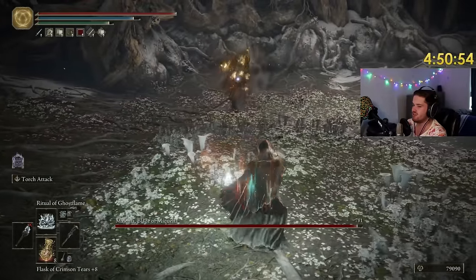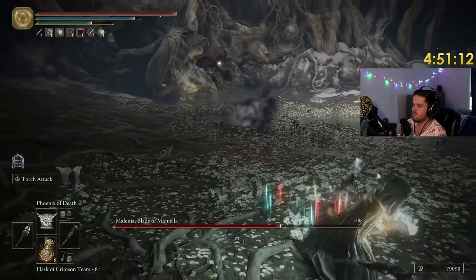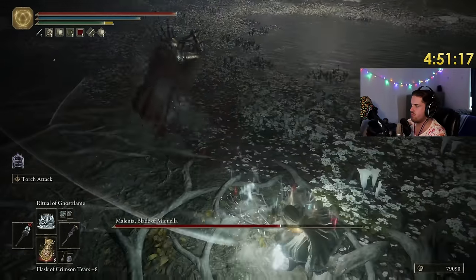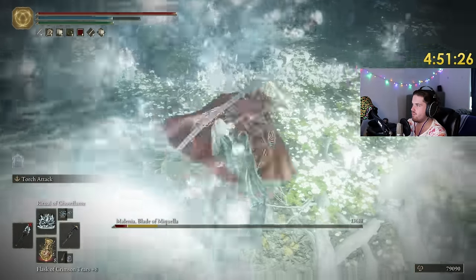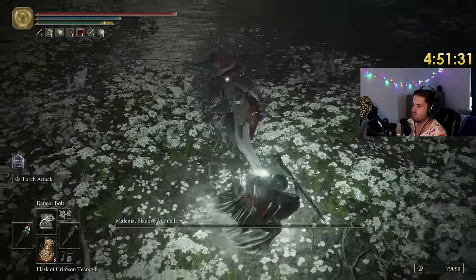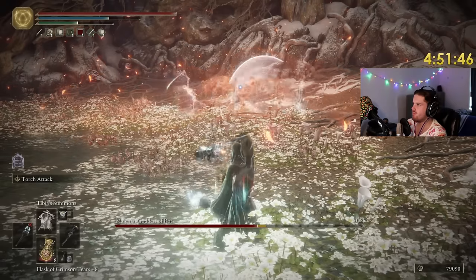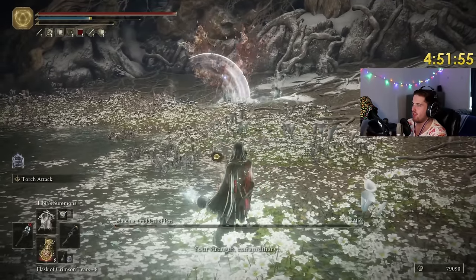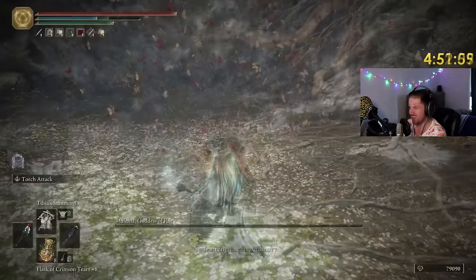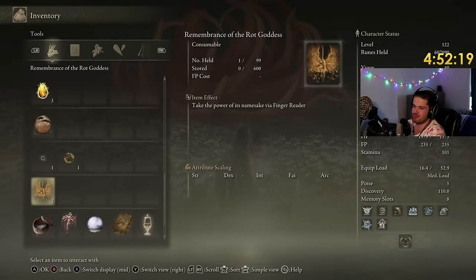My frame rate just reduced itself a lot. Maybe we can try this. Oh my god! Wait, what? I wasn't exactly expecting that to completely stagger her where she wouldn't be able to attack. I think you can cast that attack way too quickly — you shouldn't be able to cast Tibia Summons that quickly. Like, I understand why they buffed it, but that's too much.